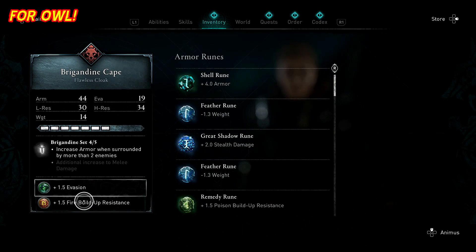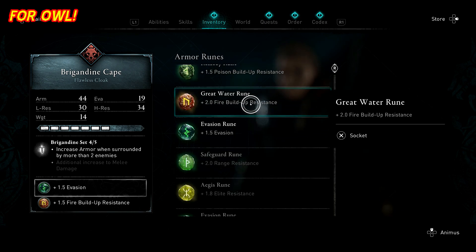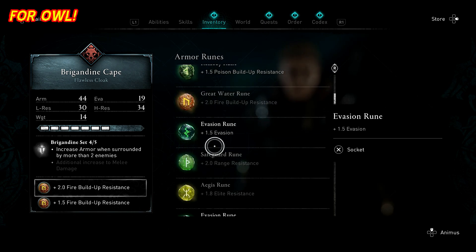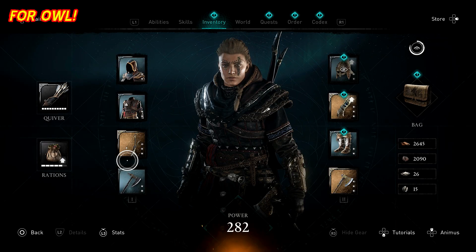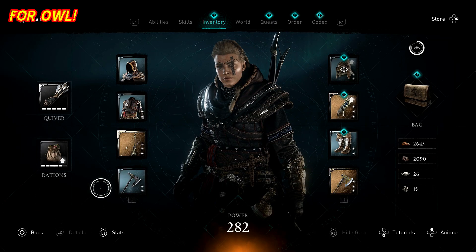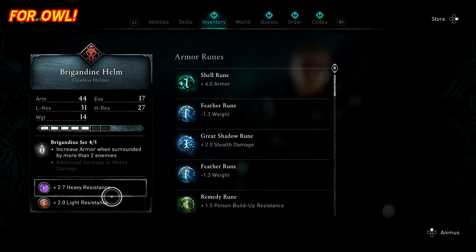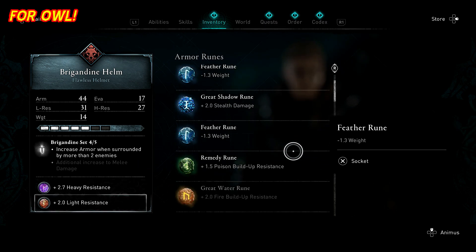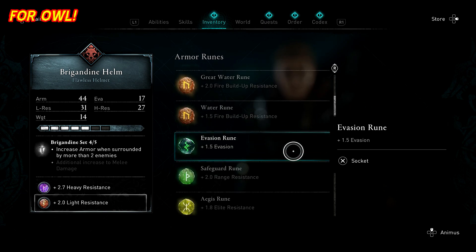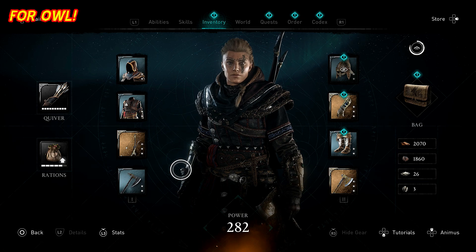Go to your inventory and equip all of the fire resistant runes that you have, as well as elite resistance and range resistance, because they're going to be throwing a lot of arrows and spears at you. All the resistance you can have will definitely help. Fire resistance, range resistance, and elite resistance are the top ones you want — you can see here, I'm not going to show you all of them but you get the idea.